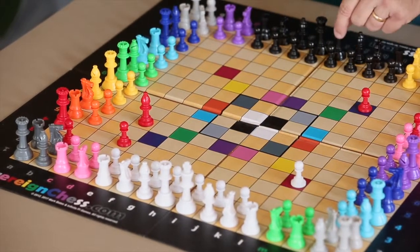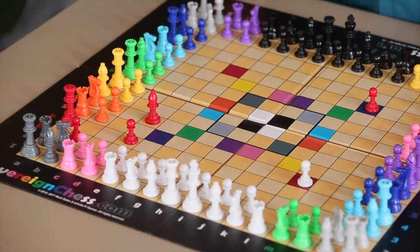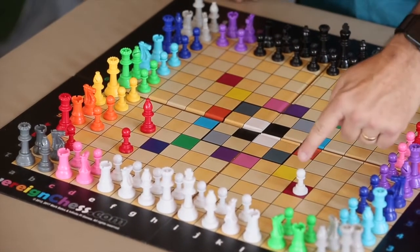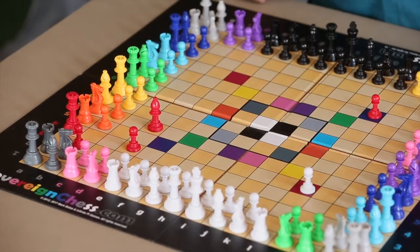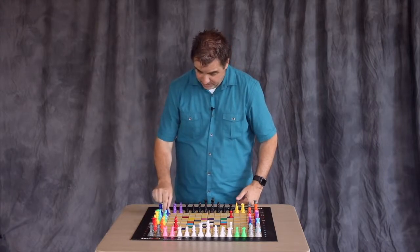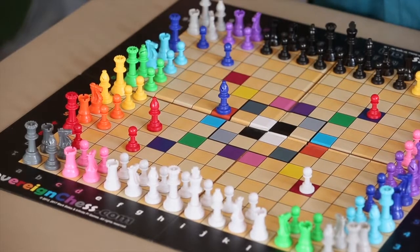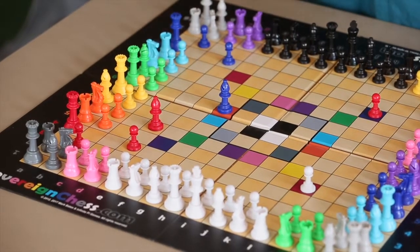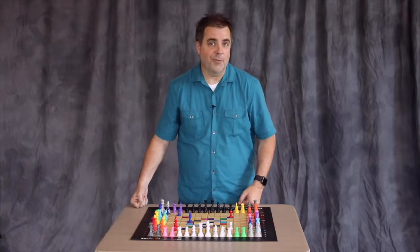Now you'll notice right now in the game I moved a red pawn out to the dark blue square, which means now white controls both the red pieces and the dark blue pieces. This is what we call a chain of control. White could continue to pull out the dark blue pieces and land on orange, and right now we would say that white is controlling the red, the dark blue, and the orange armies.